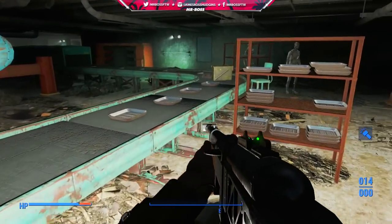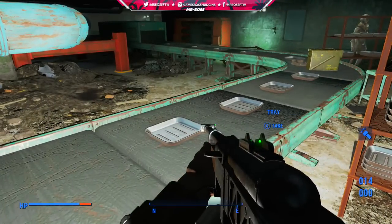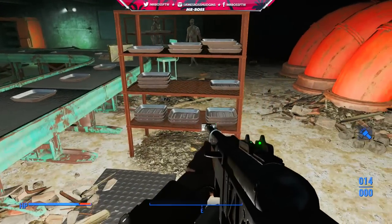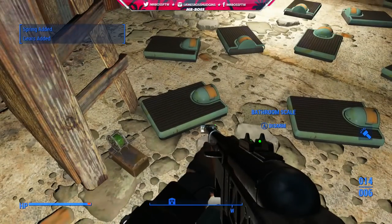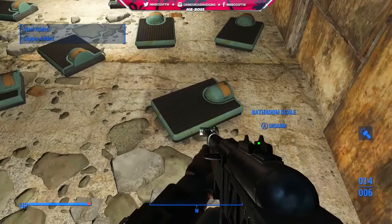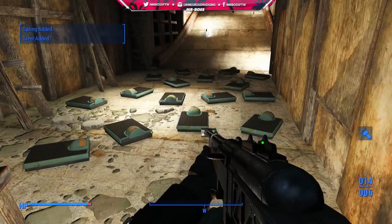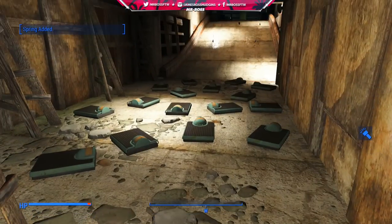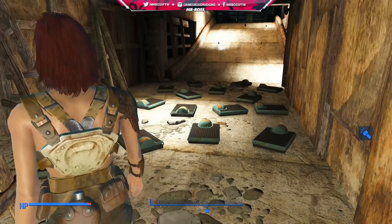How's it going guys? Mr. Boss for the winner, and in today's Fallout 4 video, I'm going to be showing you guys the ultimate guide on how to find some of the rarest and most hard-to-find building supplies for all your settlements and crafting needs. Today we're going to be looking at things like aluminum, copper, fiber optics, steel — pretty much everything you need to build some of the best and biggest settlements in the game, and they're also some of the rarest and most expensive items to get in game.